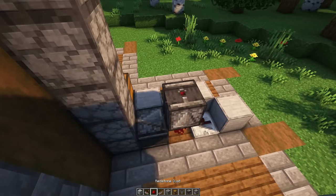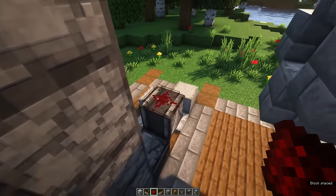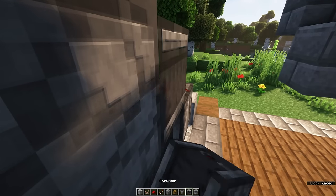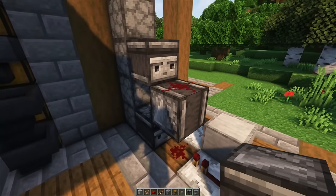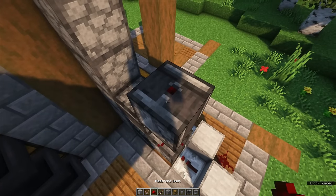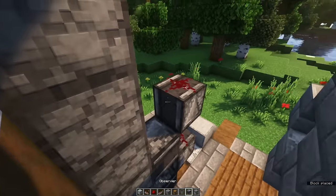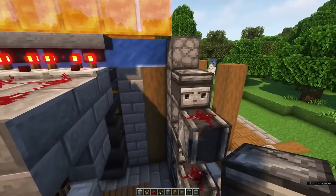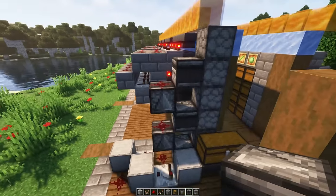To power all the droppers, place an observer facing into the redstone dust with a redstone dust on top of it, then place another observer facing into the redstone dust, and repeat this up to the fifth level. It should look like this in the end.